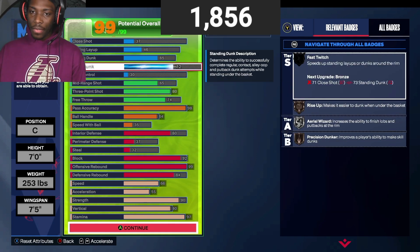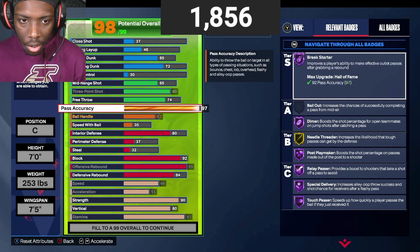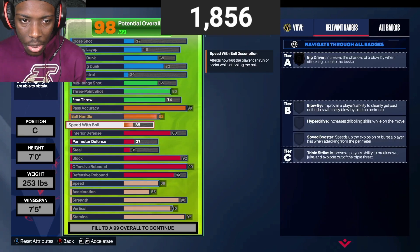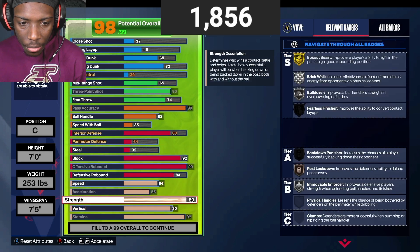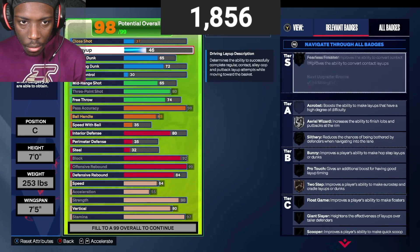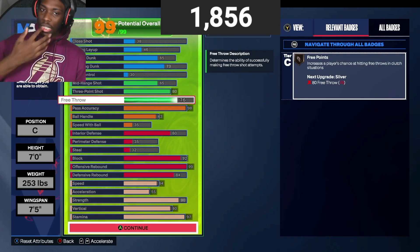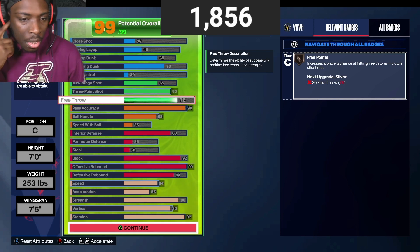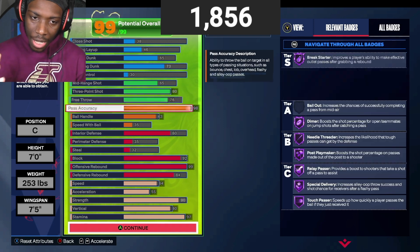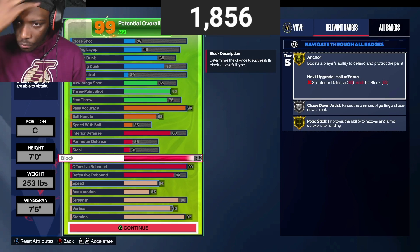You could go one more on the standing dunk to get Fast Twitch Bronze. We can also go to a 63 ball handling — going lower starts to affect my attributes. And there you go, you get a 76 free throw, which is all you need. Now let's go through the attributes real quick: Gold Anchor, 92 block.